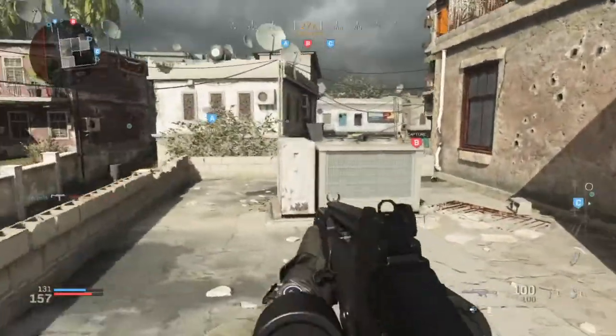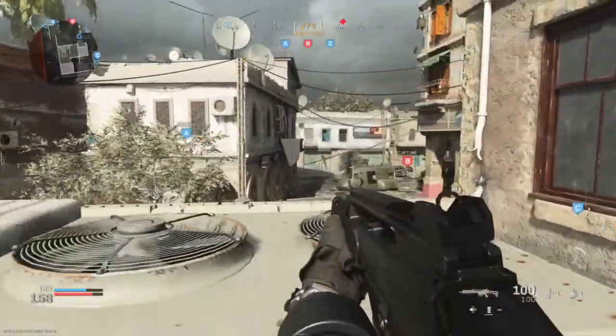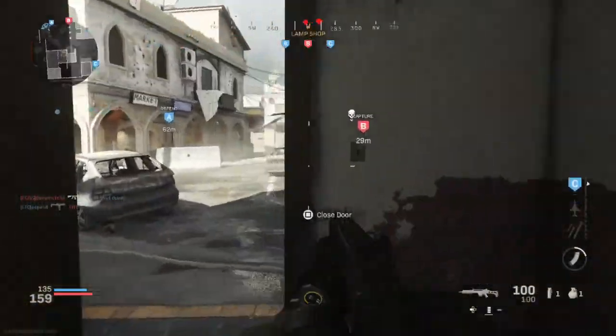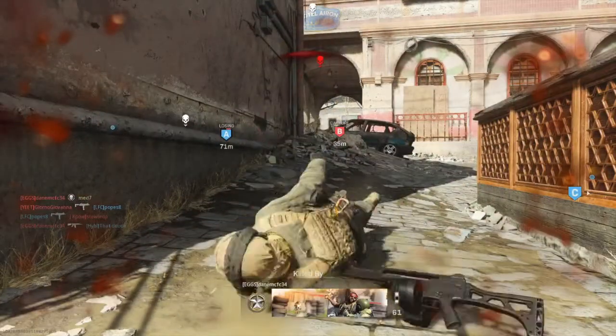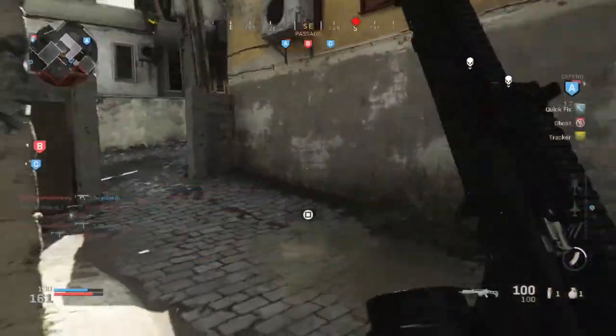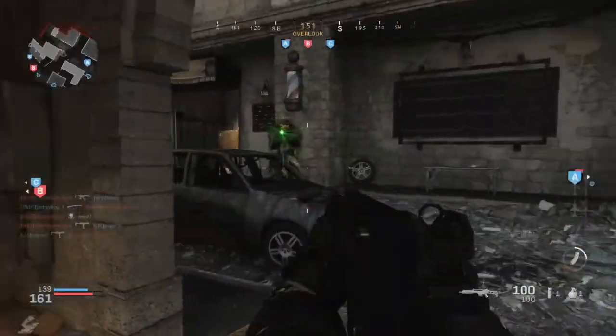I wish it had the original jump spots — I mean, there was a way to get on top of all the roofs and stuff here, and so many more glitch spots, if you will. I don't want to call them glitch spots as such, but you could get into some from these areas which could be literally game-breaking almost. They made a separate playlist for it back in the day.